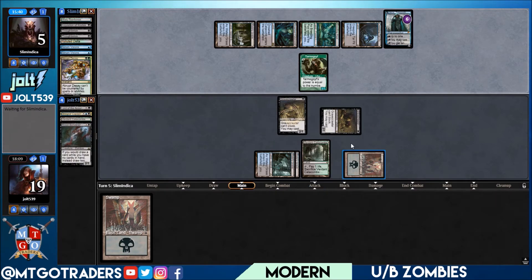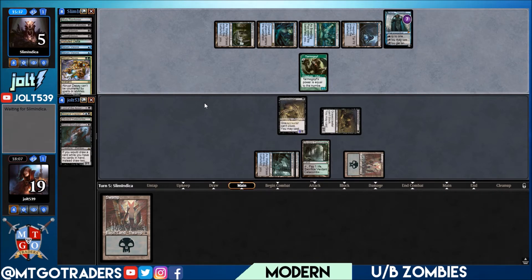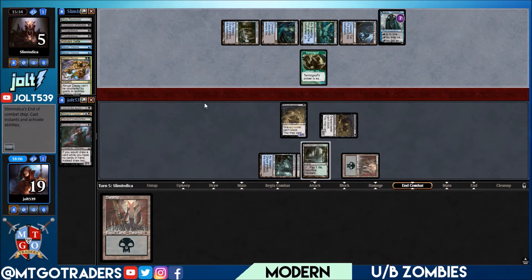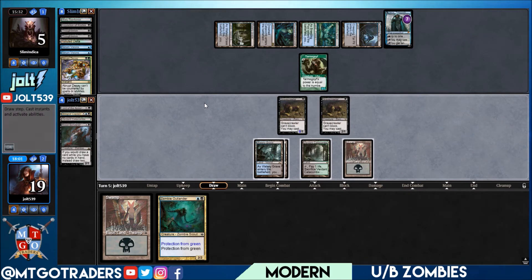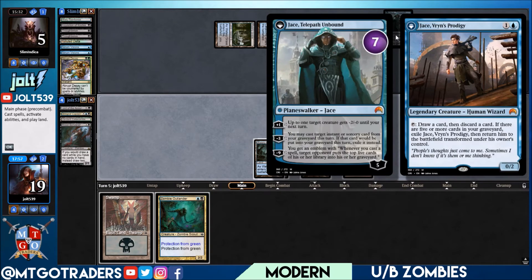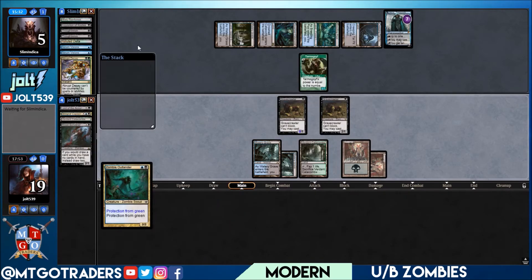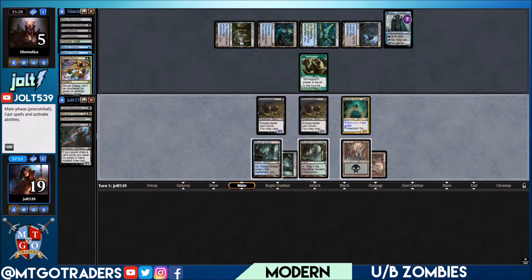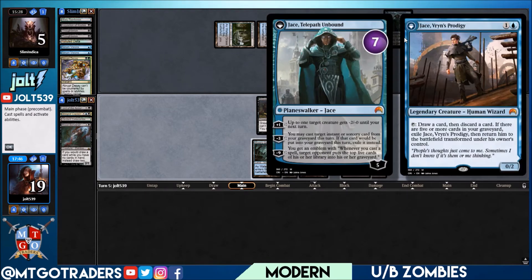We still have Fatal Push — not the end of the world. We're almost better served leaving up the catacombs just in case. Drawing Zombie Outlander — protection from green, I'll take that. They could go for the minus two ability though. Let's get the swamp down, Zombie Outlander. Protection from green allows us to get away from Abrupt Decay and stop Tarmogoyf from swinging in.